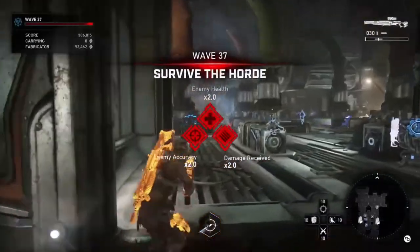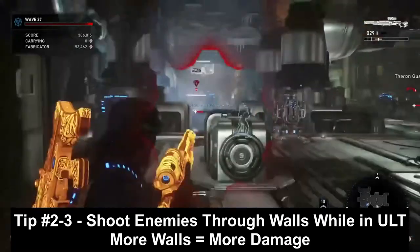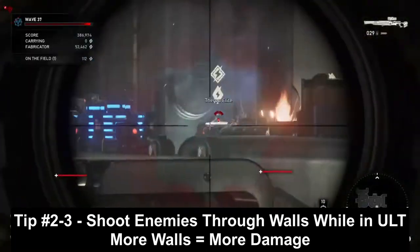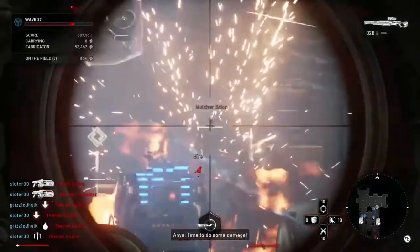Tip number two: you can one-shot a guardian or a sentinel via X-ray through a wall on master difficulty if it's an active critical shot with a Longshot, especially with perks. One thing a lot of people don't know is that you get more damage with X-ray when you shoot enemies through a wall.